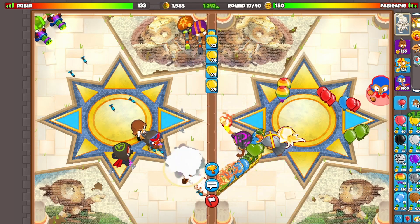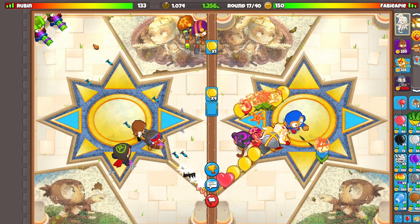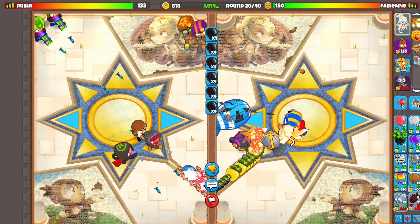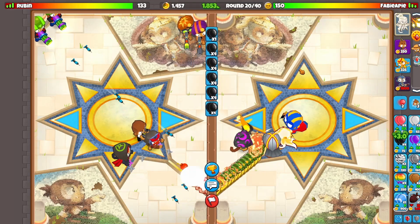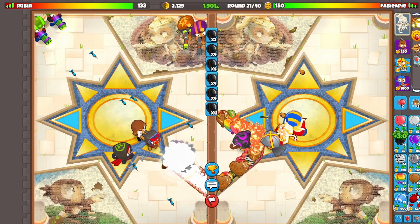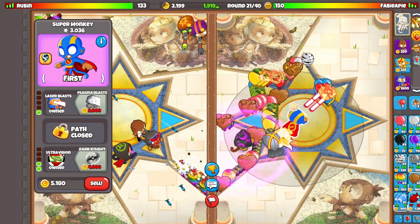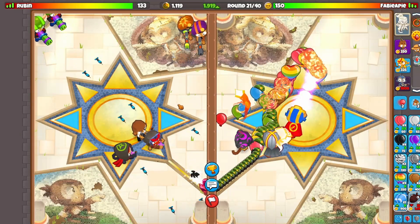Let's go for a super monkey right here just in case he sends anything — zero zero, we can upgrade it if needed. That MOAB should be no worries. Let's go for a laser blast. Should we use Adora's ability? Let's use it — why not. Plasma blast as well, there we go.